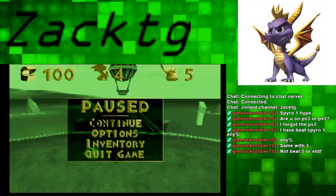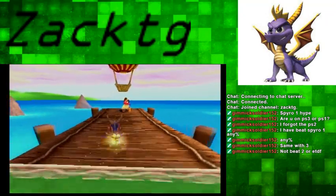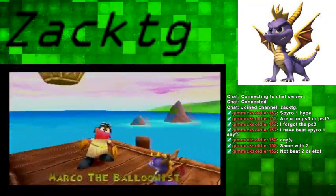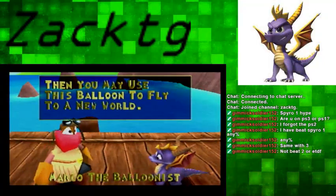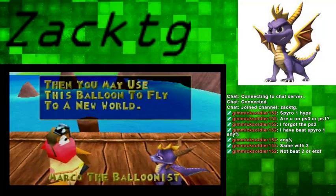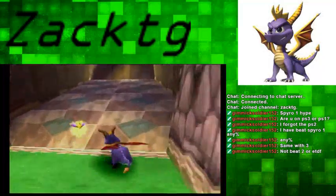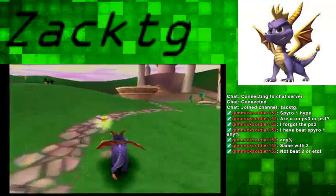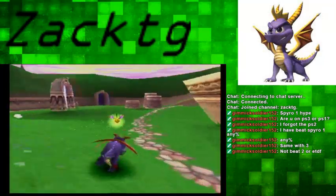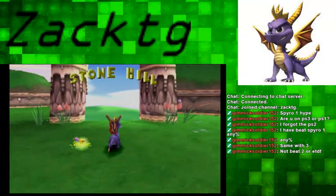Alright, we now have everything in the Artisan's Home. Here's the balloonist right here, Marco. If you proved your worth by rescuing ten dragons, then you may use this balloon to fly to a new world. We have to rescue ten dragons first, so now we're ready to enter the first official level of the game — Stone Hill.